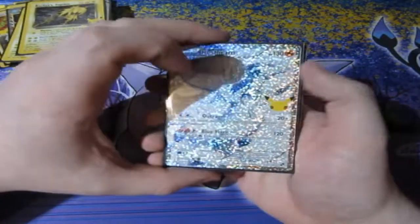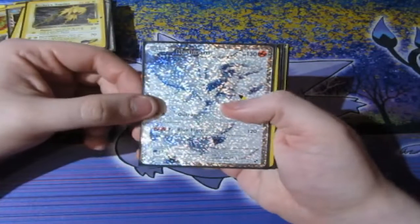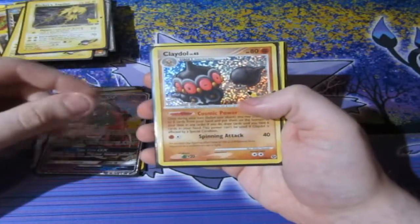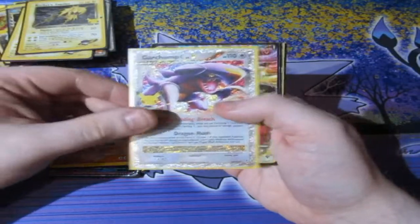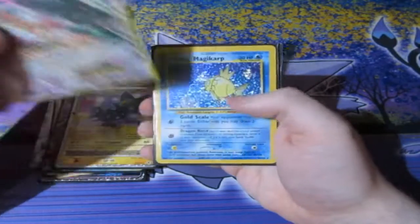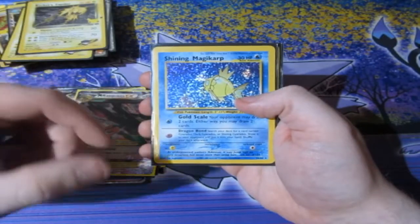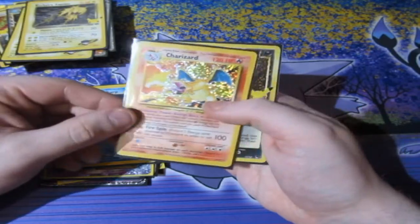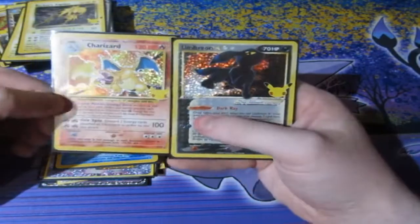And these are the ones we only pulled one of: Full Art Reshiram, Cleffa, Tapu Lele, Claydol, Garchomp, Xerneas EX, Luxray, Mega Rayquaza, and the three chasers — Shining Magikarp, Charizard, and Umbreon Gold Star.